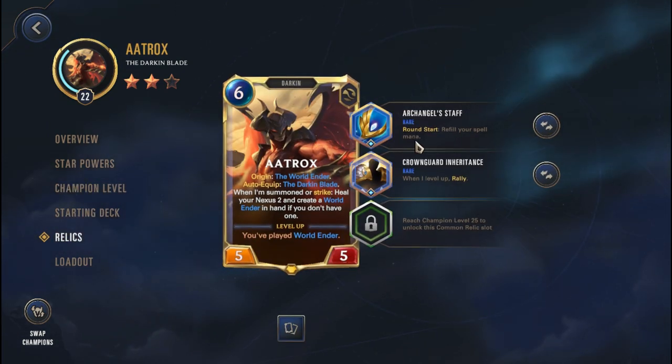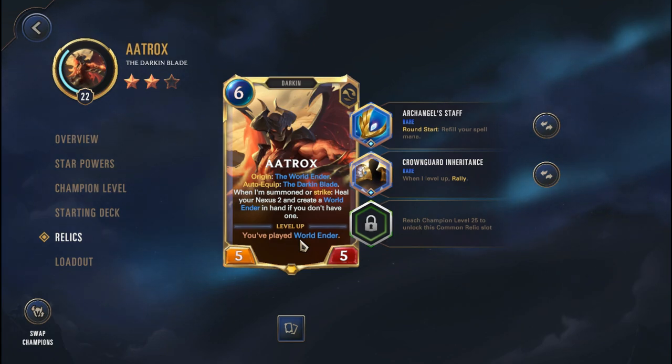In terms of the relics, I am going with a change in the build. We are going with an Archangel Staff as well as a Crown Guard Inavance - round start refill your spell mana when I level up, Rally. The reason we're going with this set is that Archangel Staff with the spell mana could be really important to quickly play the World Ender. In yesterday's episode there were a few scenarios where we didn't have enough spell mana to play the World Ender, so the extra 3 spell mana could help quickly play that and level up Aatrox. When I level up Rally with Crown Guard Inavance, we get to control when we want to level up and Rally.